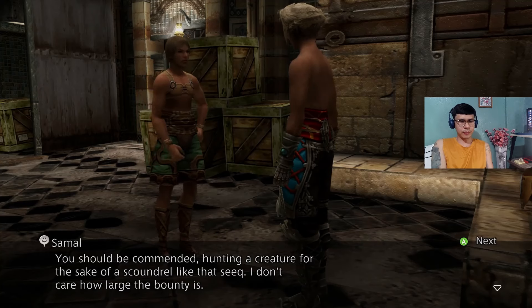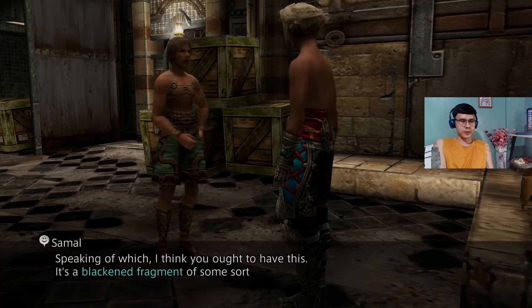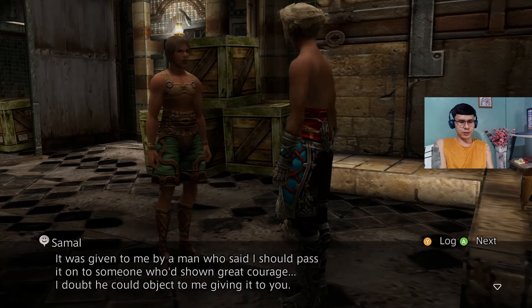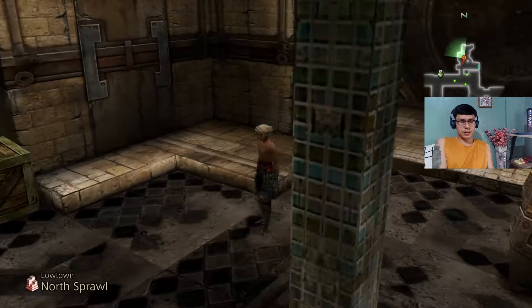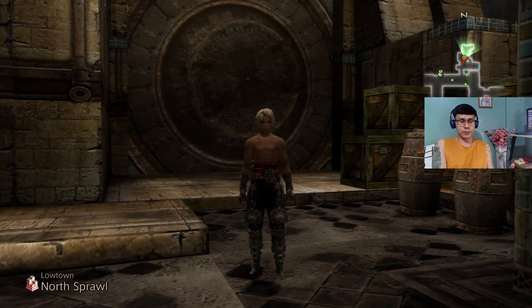The Contract Tape NPC says: 'You should be commended, hunting a creature for the sake of a scoundrel. I don't care how large the bounty is — it's a rare soul who has the courage to risk his own life to save another. I think you ought to have this — it's a blackened fragment of some sort of medallion. It was given to me by a man who said I should pass it on to someone who'd shown great courage.' So we get the Blackened Fragment — that's the first part of the Three Medallion side quest. We need three fragments total, and we already got the blackened one.